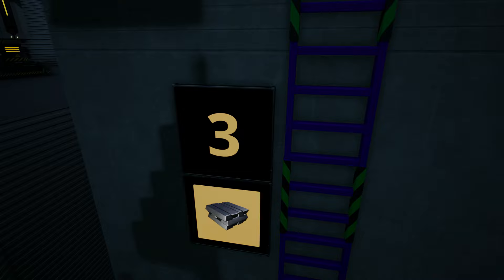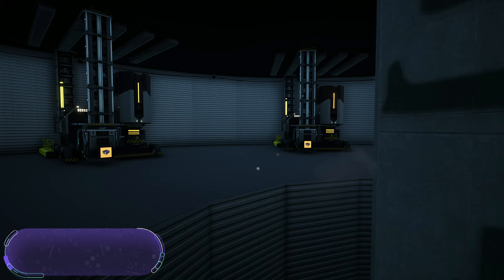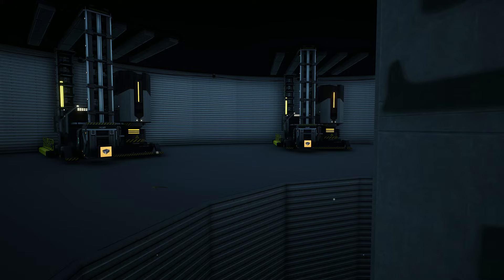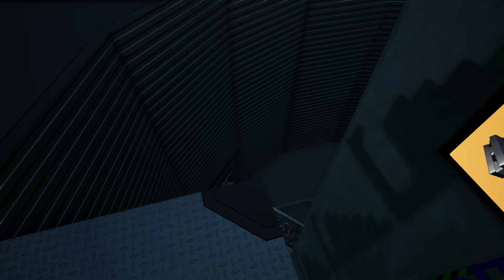On level 3 here, we are making the solid steel ingot recipe in 9 forges overclocked at 108.333%, producing 65 solid steel ingots per minute. This is using the coal and some of our iron alloy ingots from below to make the alternative recipe.